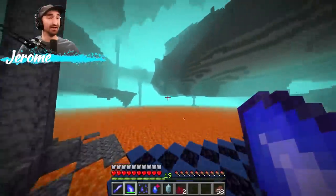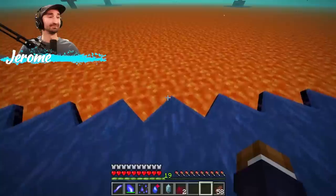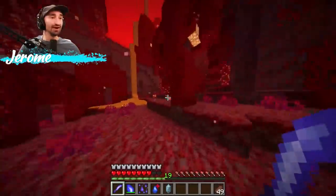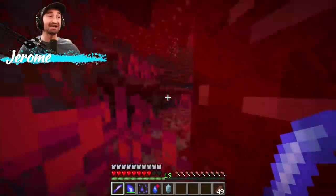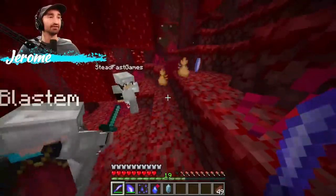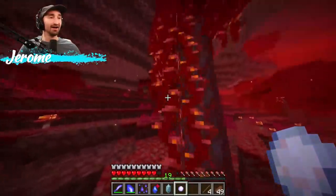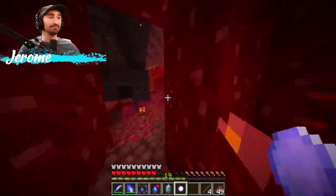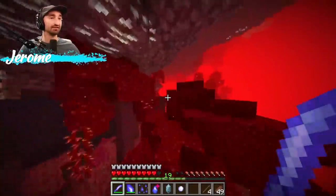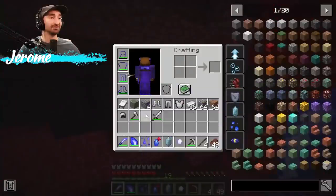I'll go this way and try to find us a Nether fortress. Guys, there it is — let's go attack! Inside this one should be the fire gem. I believe it's the bastion that has the lava gem. Is that a clam? Why is there a clam? There are clams in the Nether? I guess it was actually an oyster, not a clam. I got something — I don't know how to say it — I'll just give it to Jerome.